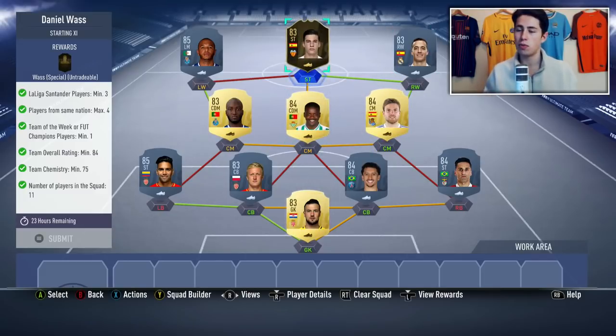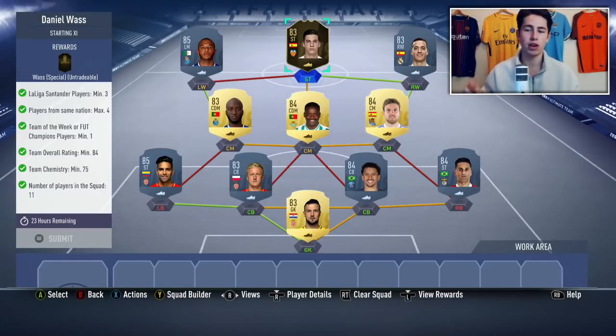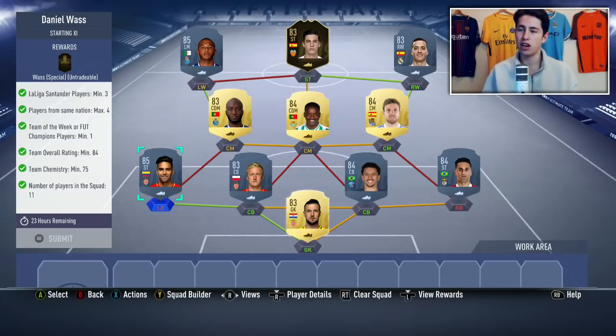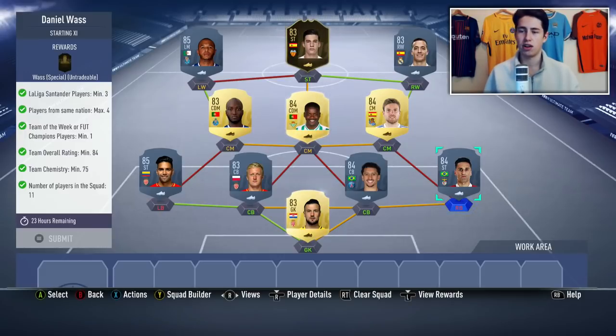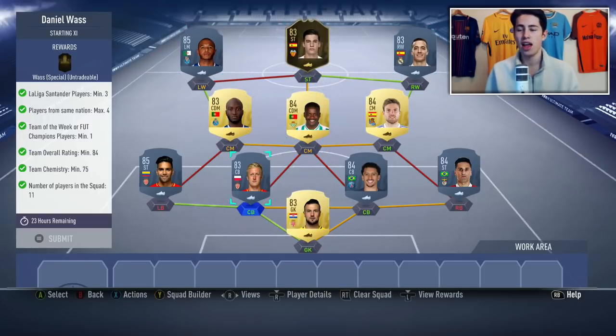Once you've got your inform in the team, you want to build the team around them. The first thing you need to do is aim for the 84 rating. To get that, follow the same formula I've used: two 85-rated cards — in this case Brahimi and Falcao. You don't need to have everyone in the right position. You then need a lot of 84-rated cards — I've gone with Carvalho, Lara Mendy, Marquinhos, and Jonas. So you need four 84s, and then all the other cards can be 83s — five of them in total.